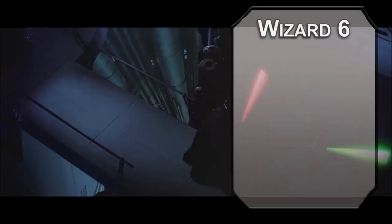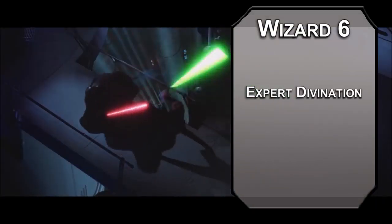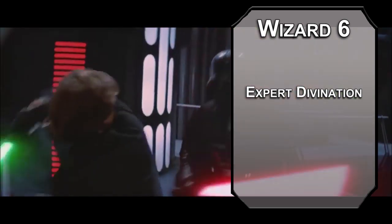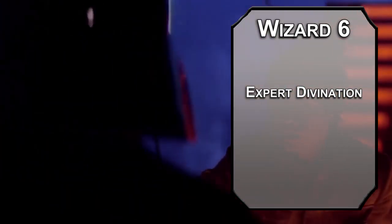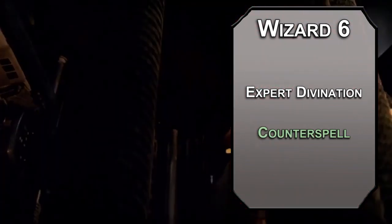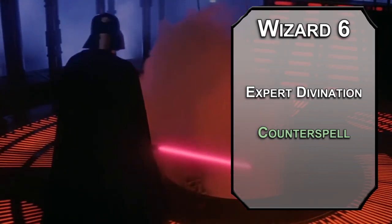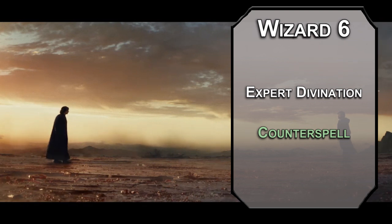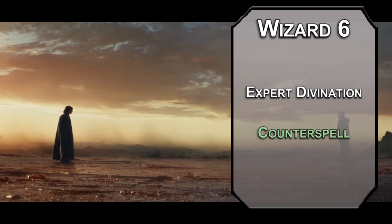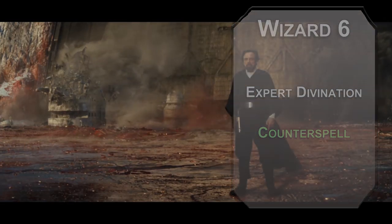Sixth-level Divination Wizards get Expert Divination, meaning when you cast a divination spell of second level or higher, you can regain a spell slot lower than the one you just cast. The highest recovered slot can be fifth level, so you can't go crazy with it. For your spells: Counterspell automatically shuts down a spell of third level or lower as a reaction, and can shut down higher spells with an Intelligence check equal to 10 plus that spell's level. So use the force to end the force. In the interest of saving time, we're going to stop picking two spells every level and just grab something you'd like.